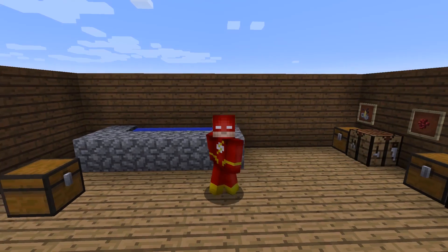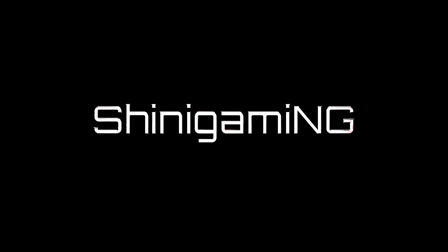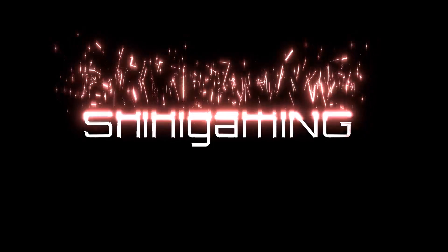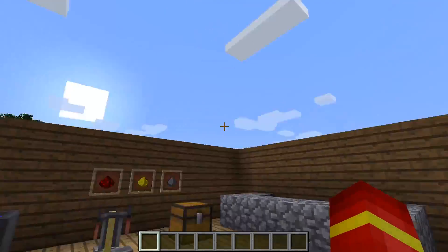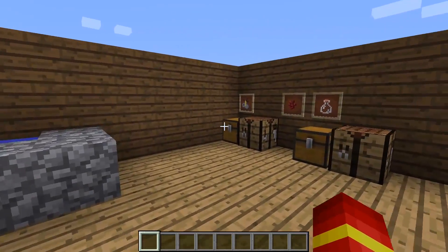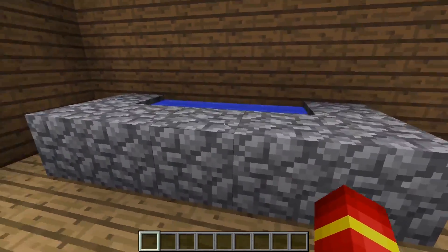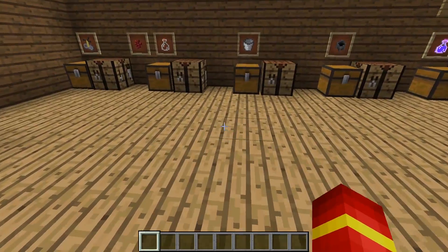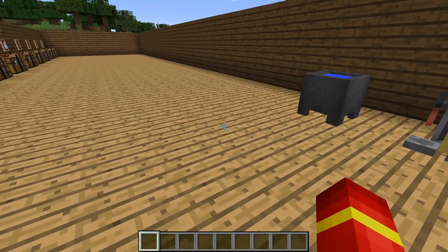Hey everybody, Sinead Gomming here, and today we're going over some more Minecraft tutorials! This is part 4 of my series. We've gone over very basic brewing stands and cauldrons and infinite water sources and a few different potions. Today I'm going to try to go kind of quickly and go through 3 different potions and a couple of special ingredients to make them.